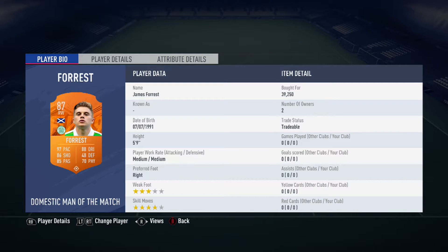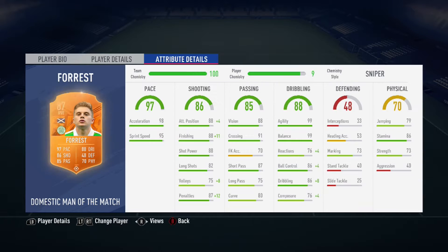Forrest is 5 foot 9, has medium-medium work rate, 3-star weak foot and 4-star skill moves. His key stats include his acceleration, sprint speed, crossing, agility and balance.